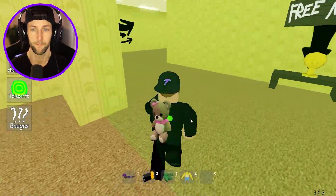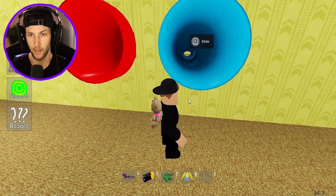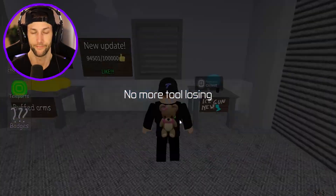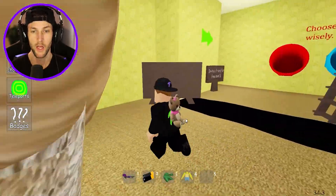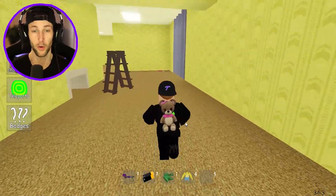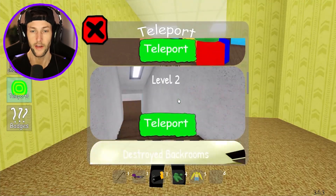We got to get the crowbar. I forget where we have to go - isn't it down the slide? There's a trap and we're dead. Imagine that - how dare you oof me when I go down the slide, it happens every time. Get out of my way Ben, I need the crowbar. We got the crowbar now and that's all that matters.